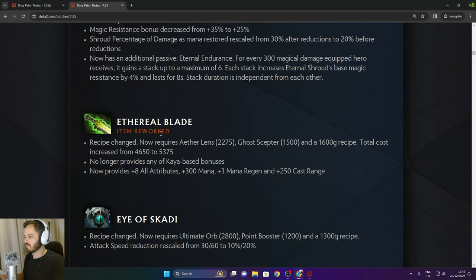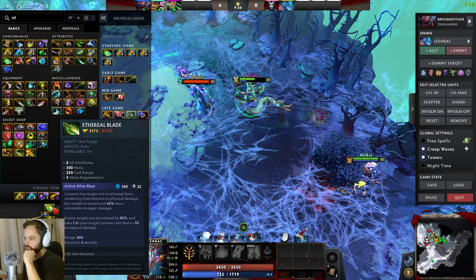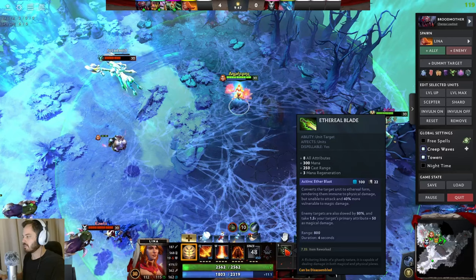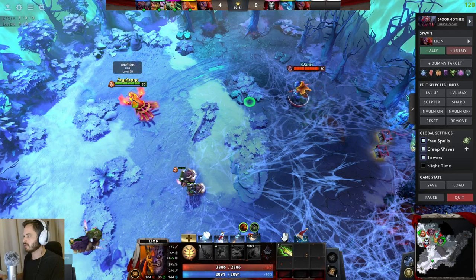Aetherial Blade recipe changed — now requires Aether Lens, Ghost Scepter, and 1,600 gold recipe. Total cost increased from 4,650 to 5,375. No longer provides Kaya-based bonuses but now provides 8 to all attributes, 300 mana, free regen, and 250 cast range. If you're building Aether Lens, you'll want to build Aetherial Blade. This is a must-buy for Lina and any ranged support — you get the cast range you want plus magical damage increase, pretty much every game.